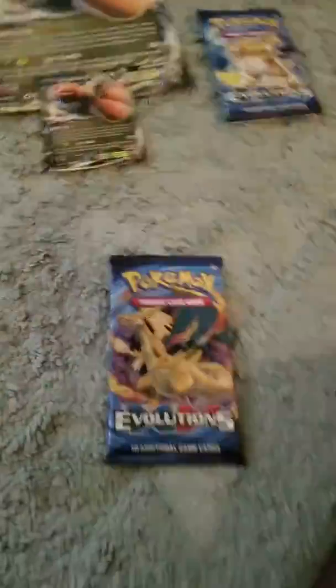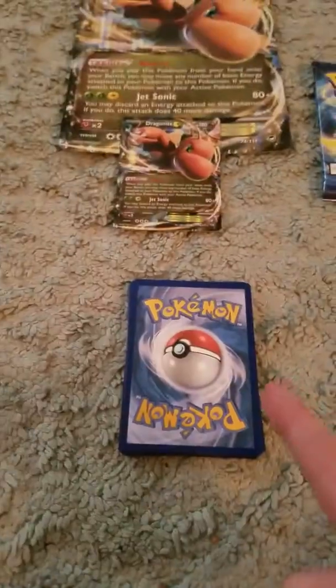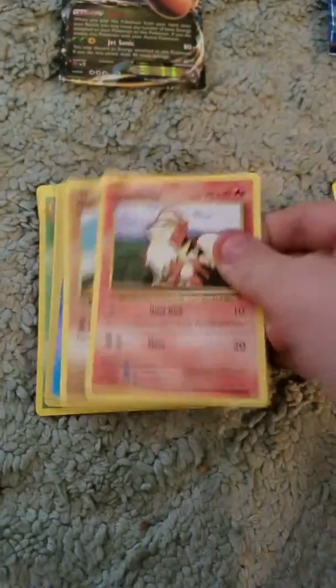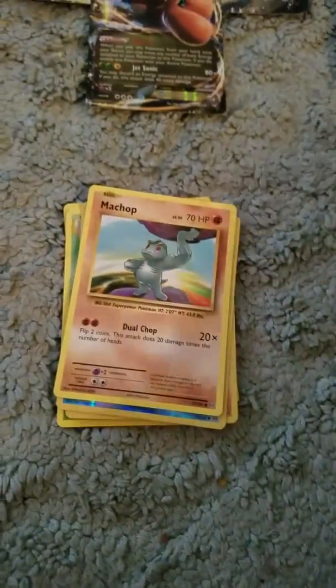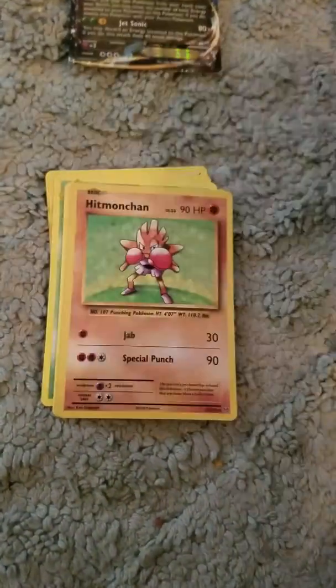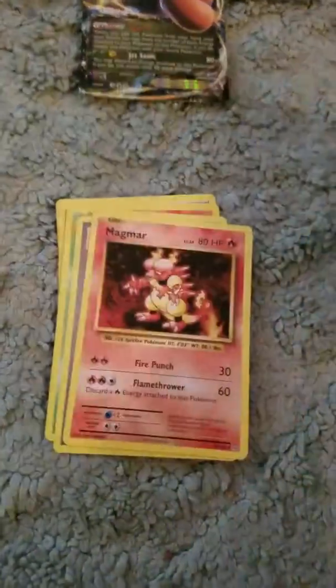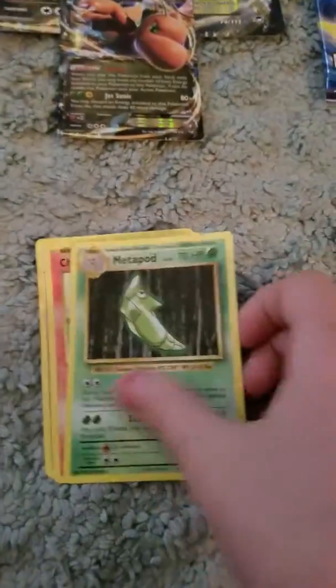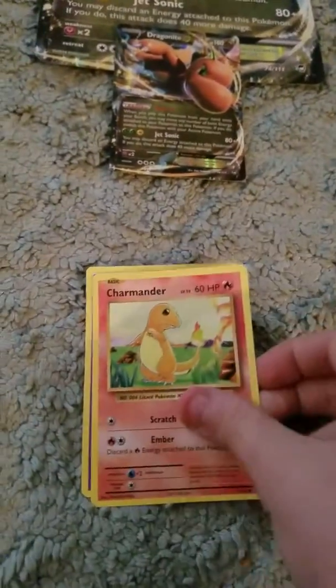Now we're going to open up Evolution 5. Now we just have to flip it over and we get a Pikachu, Growlithe, Machop, Seel with a Holo. Hitmonchan, Magmar, Trainer Venusaur Spirit Link — sweet! Metapod, Charmander, Psychic Energy.